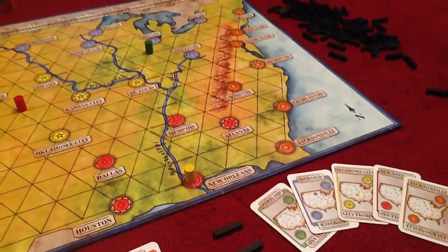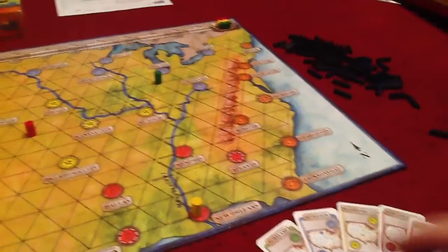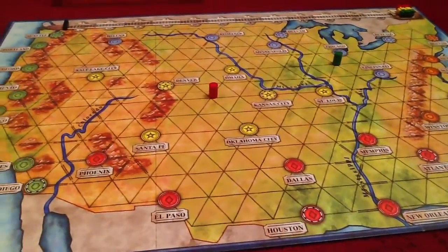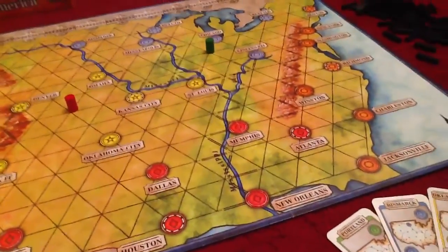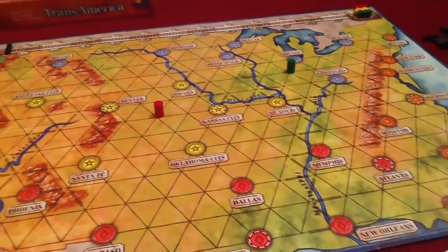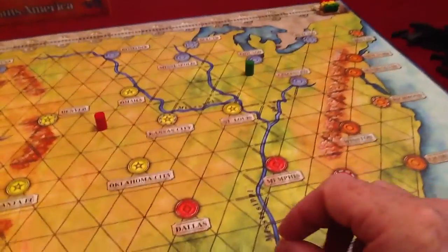Commencing with the start player, they can place their marker — my little yellow marker's here — at any intersection on the board at all. It doesn't have to be at a city; it can just be where the lines connect. Given I've got the New Orleans card, and Jacksonville is next to it, and my opponents are placed well away, it's probably in my best interest to start at New Orleans.